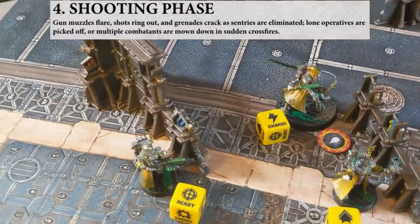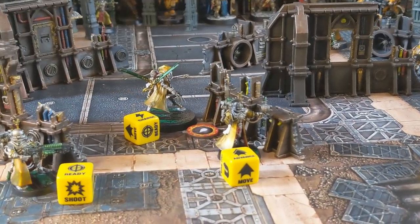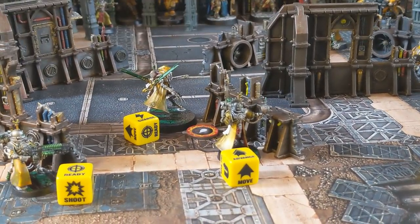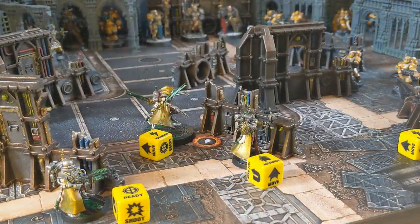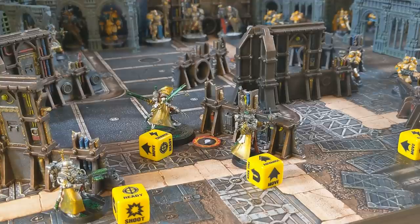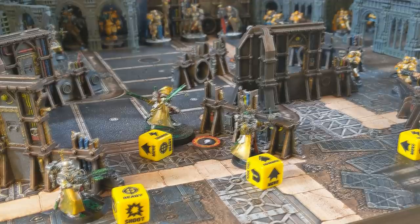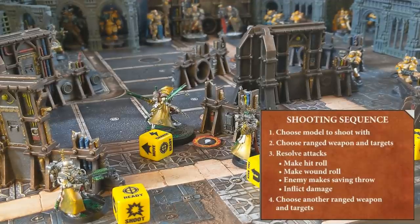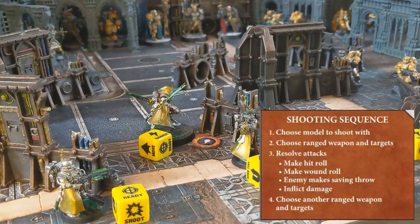With every model moved we progress to the Psychic phase. In the base game, only the Grey Knights, Thousand Sons and Servants of the Abyss have models with the Psychic keyword, so there's nothing for our Admech and Astra Militarum to worry about. We progress to the shooting phase. Now we start to alternate activations and this is where some of the real nuances of Kill Team come into play. All readied models have the chance to shoot before any non-readied models. Both sides have a single readied model: the Plasma Caliver for the Admech and the Flamer for the Militarum. Going with initiative order, the Admech Sniper with Plasma Caliver shoots first, choosing the Flamer as his target.